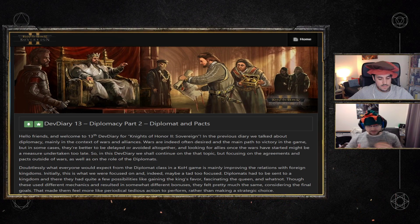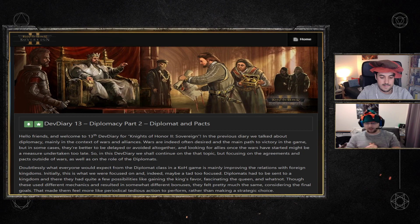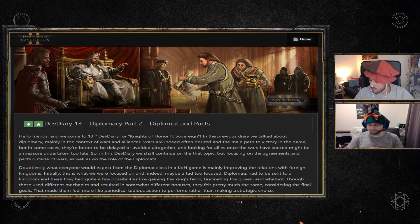Diplomats can also be sent to help bring peace to a war — if an enemy isn't surrendering, you can send them to negotiate peace sooner. They can also be sent to internal provinces to improve societal and cultural relations with that district in your kingdom.